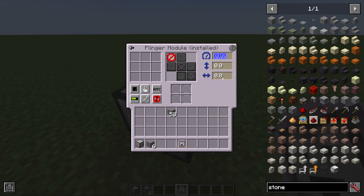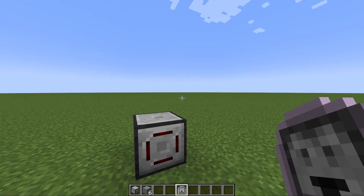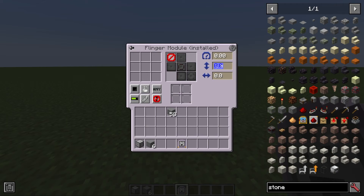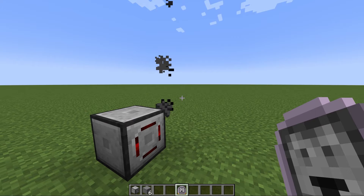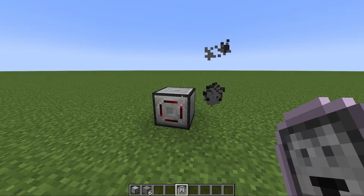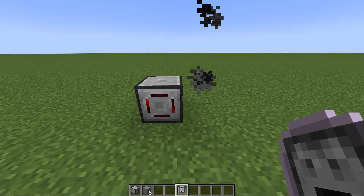The dropper module has an older sibling called the flinger module, which has some complicated controls. It will actually toss an item at a specified trajectory, direction, and intensity. So we can tell it to go upwards, maybe 10 degrees, give it an intensity of 2, set a direction, and now it starts throwing items out of the router in the specified direction. This module is less practical and more just for fun and display, because you can make ordinary farms quite exciting by having items flung around. Though be careful — having too many entities being flung can cause crashes and eat up server resources, so use this sparingly.